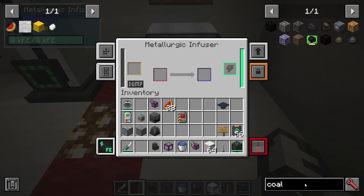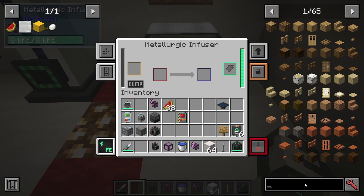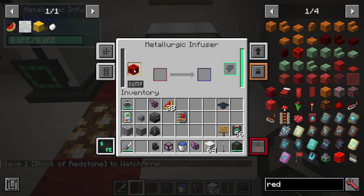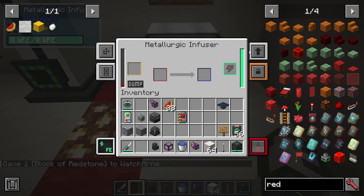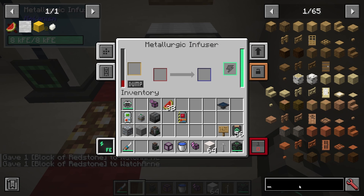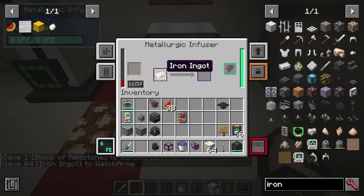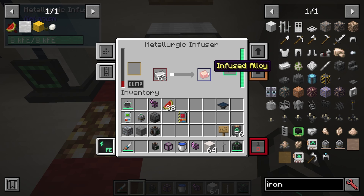Let's say we're going to make an infused alloy, which you're going to need in a lot of recipes. What we're going to need to do is put some redstone in the yellow box — you can use redstone ore or blocks of redstone, it's really up to you. Then I'm going to get some iron ore or iron ingots and put them in. Slowly but surely it's going to infuse the iron ingot with redstone, and there we have it — an infused alloy.